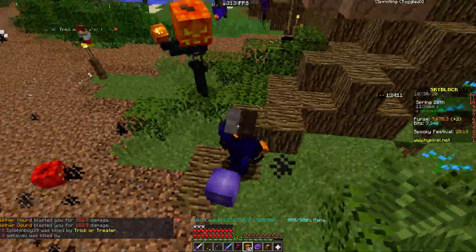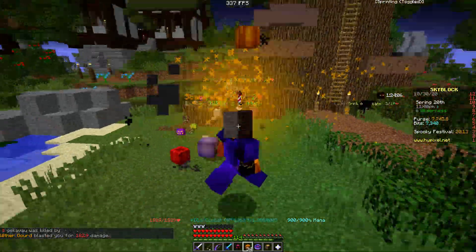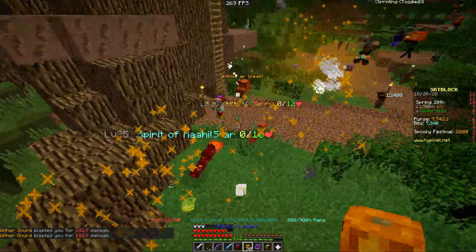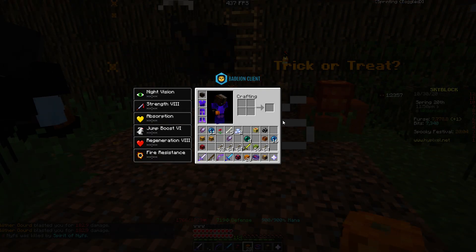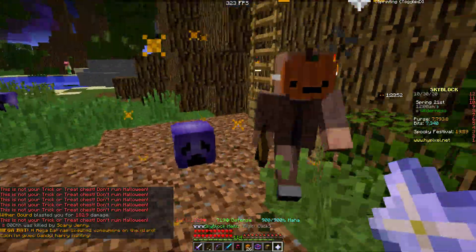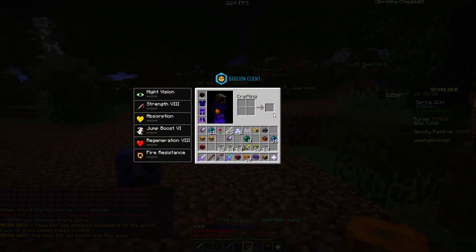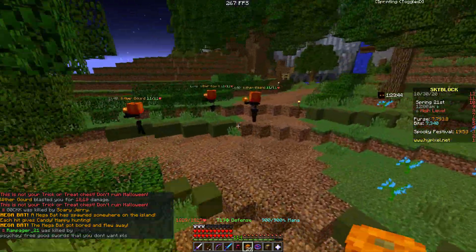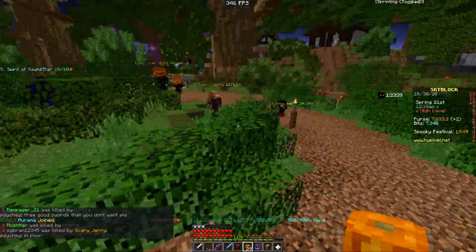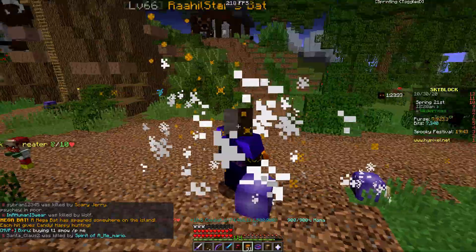There we go — we're killing these things, hopefully getting some rare drops. Can I get a rare drop? What is this trick-or-treat chest? This is not your regular trick-or-treat chest. I think I just got 56 green candy from that. I'm so confused. Megabats spawn somewhere — where am I finding megabats?